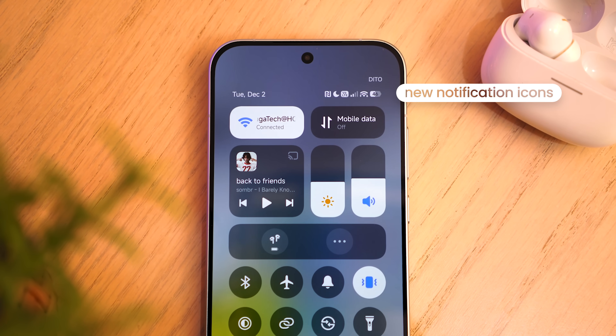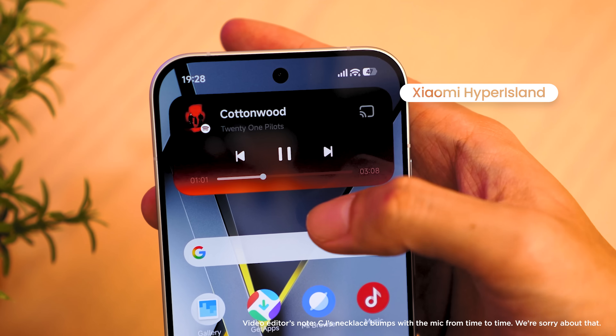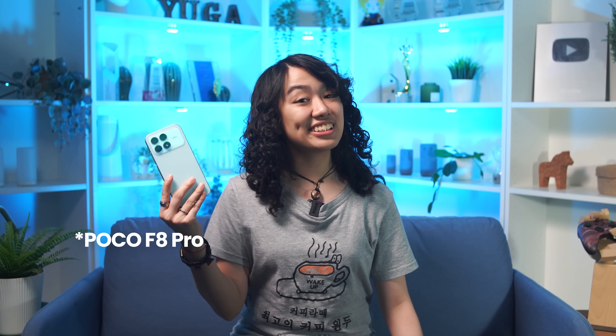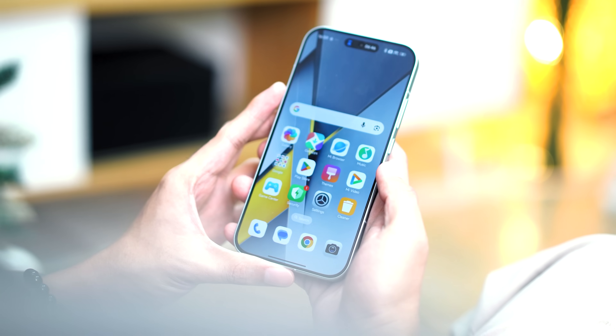Revamped notification icons, slightly different control panels, the dynamic — I mean, Hyper Island. These are just some of the new features that come with Xiaomi HyperOS 3. We've been using the Poco F8 Pro running the latest software for weeks now, and there are plenty more changes to see here.